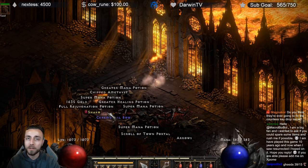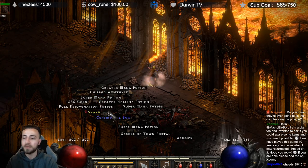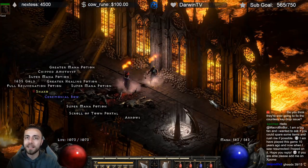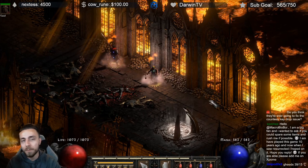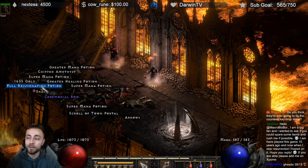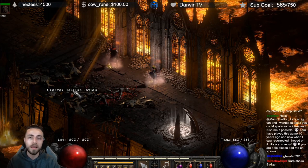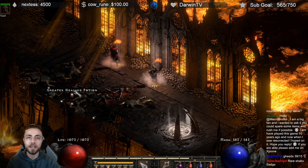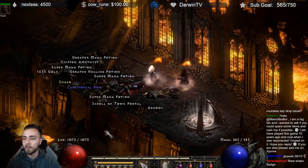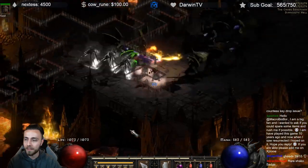You're not going to be able to kill Lord De Seis yourself, but you are able to kill his minions. You want to get those Static charges on as fast as possible and then Telekinesis him. If he happens to be immune to lightning, Telekinesis will still knock him back and stun him, though it will take longer for your mercenary to kill him. If he keeps running away, teleport your mercenary right on top of him and swap back to Telekinesis so he'll stay put. Remember we want to leave the second-to-last seal unpopped.